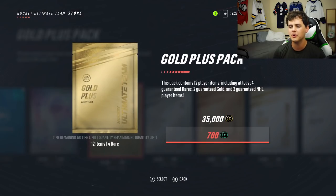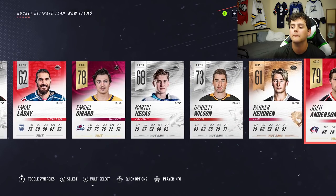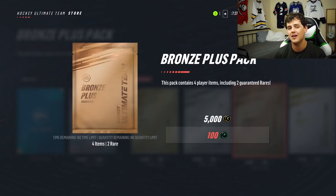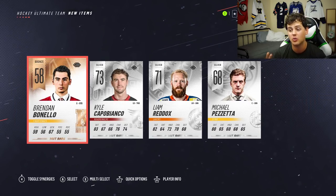Let's go back to the gold plus pack. We're going to open up a bronze after this one just to see what we can get. Let's try a bronze plus pack, then we're going to do a bronze basic pack. 100 points, 5,000 coins — if you're scraping at the bottom of the barrel, you have that. That pack was four cards.